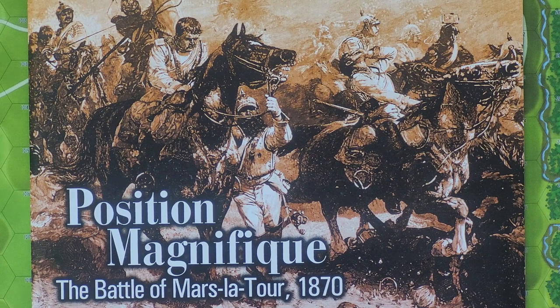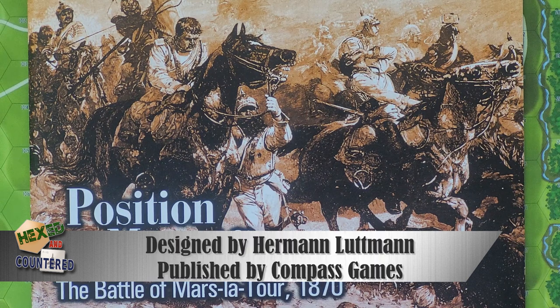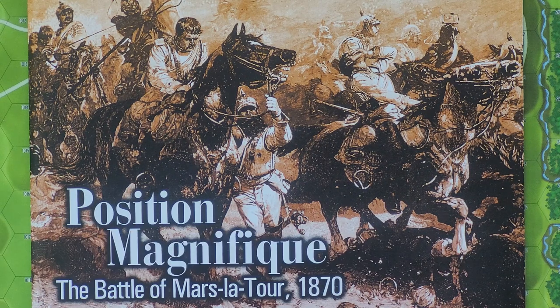Hello and welcome to Hexed Encountered. My name is Joe. Today I'm going to be doing a play example from the game Position Magnifique, the Battle of Mars-la-Tour 1870. This is a game designed by Herman Lutman, originally published as Duel of Eagles. This is issue number 81 of Paper Wars from Compass Games. Pretty much the same game, just slightly different branding, different name of course, and the component quality is a little different I would suppose. I've not played Duel of Eagles so I don't know that for sure.